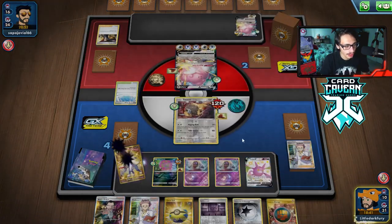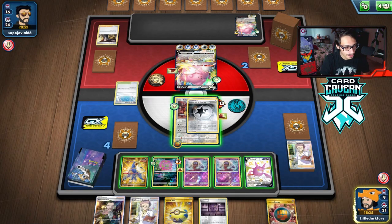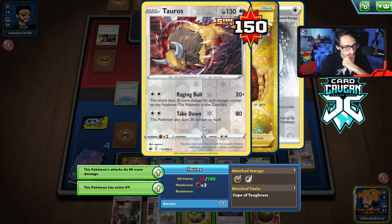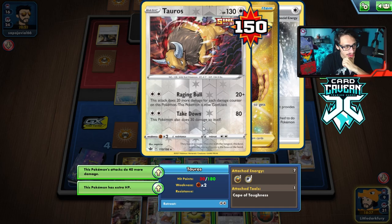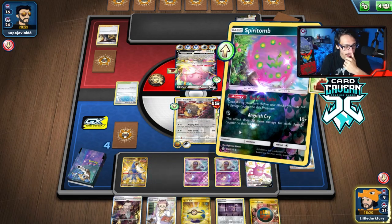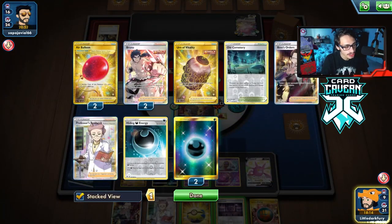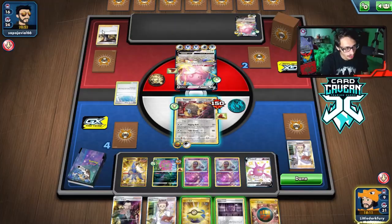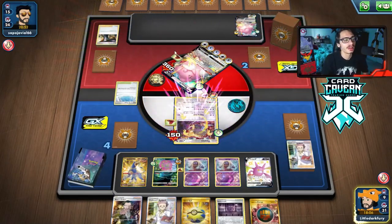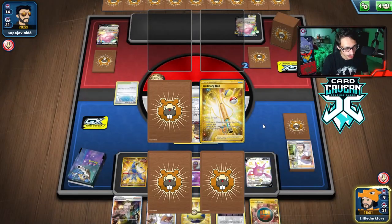I think we do have the knockout on Blissey here. We have to put a lot of damage on though. How are we going to take out this last Blissey? So 150 — that is a KO. We do have the KO. We just need enough energy. But the problem is we don't have any energy left for Spiritomb to finish off the last Blissey. Let's just Raging Bull for the knockout. I think we are going to fall short here — but wait, we do have Rod!